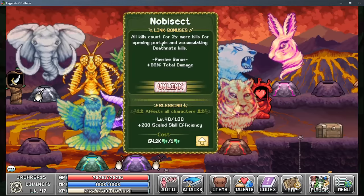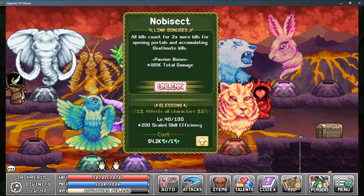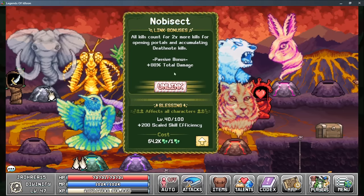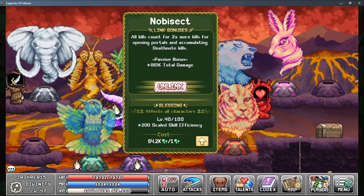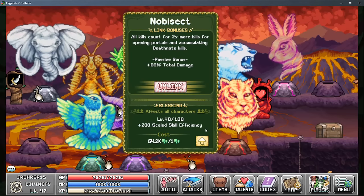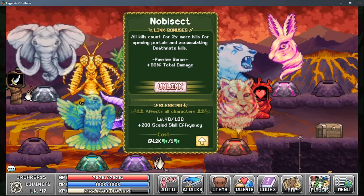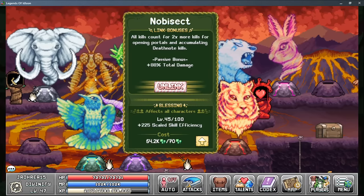Newbie Sect is going to be useful primarily for spore farming, but any death note kills in general — if you're pushing 100 million on all your death notes, go for it. If you're pushing through world 5 it's the best god to do so with. The passive damage bonus seems like a lot but in reality it's not very much at all since it's additive. Scaled Efficiency — I'm not 100% sure how it's coded, but basically the more base skill efficiency you have, the more it benefits you. It's fine for newer players but not as relevant later on.